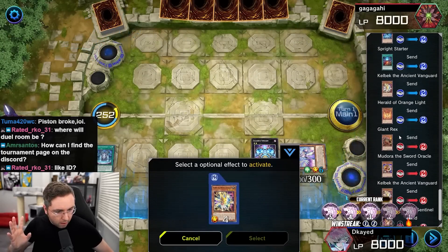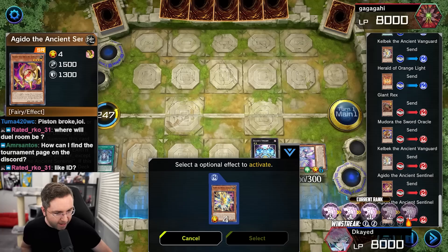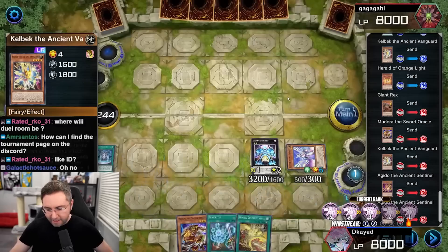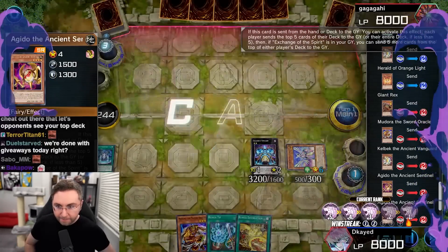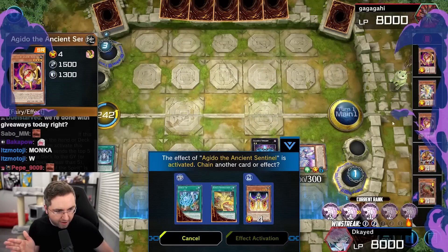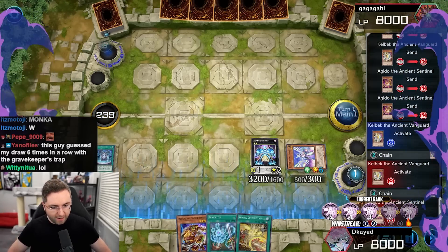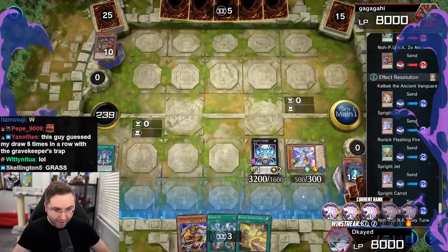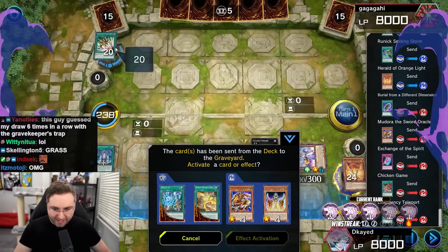What are we playing against? Oh crap, they're playing it also — it's a mirror match. He milled double Agito and Kelbek. We're milling everything — everything's going to get milled. That's 20 cards in one turn. 20 cards in one turn. 20 cards in his graveyard.